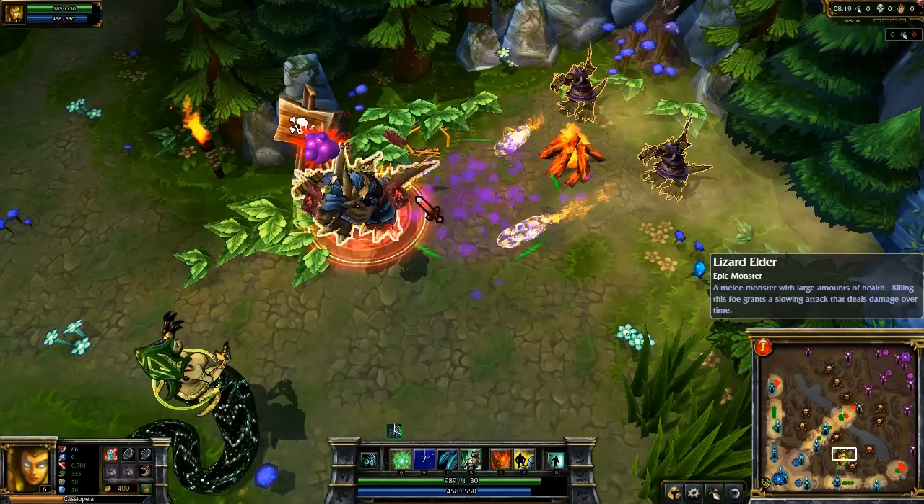Second is Miasma. A growing cloud of poison appears at target location, which damages and slows enemies that walk over it.